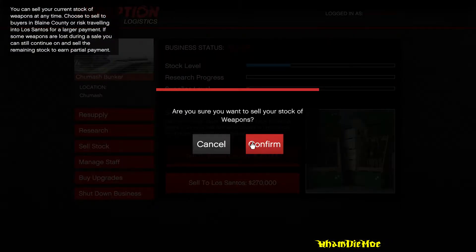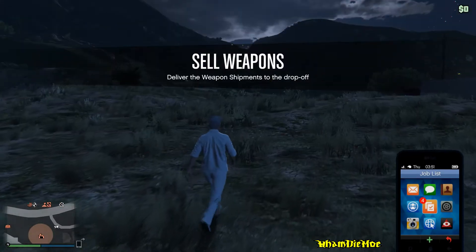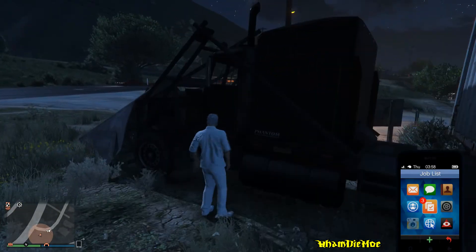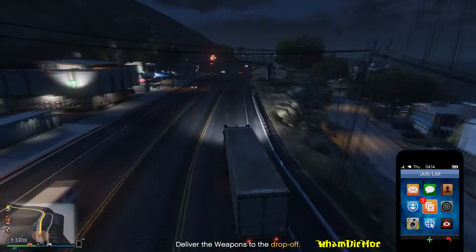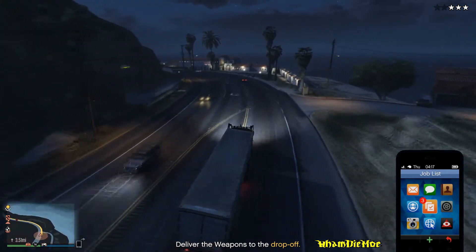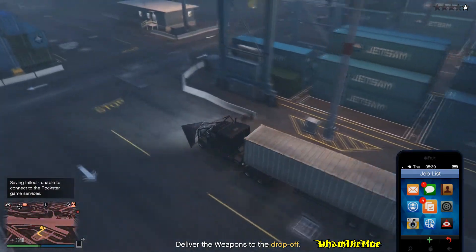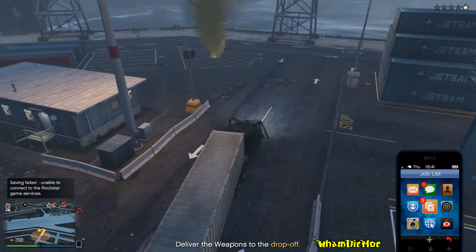As soon as you start the delivery mission and the black loading screen ends, quickly pull out your phone before the call of Agent 14. If you have done it correctly, enter the vehicle to be delivered and continue playing the mission without putting down your phone. You can see all the chaos going on in the mission and I'm still not putting down my phone.